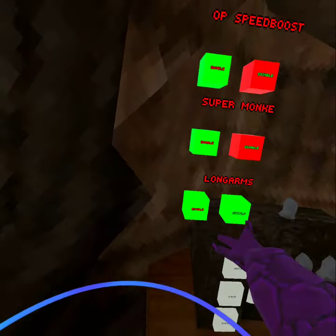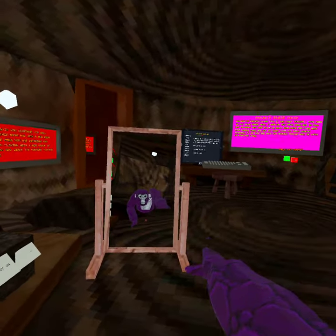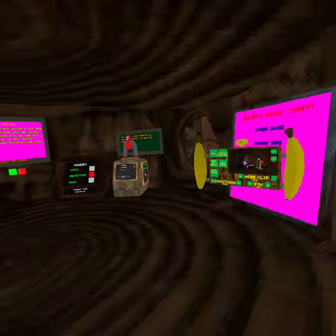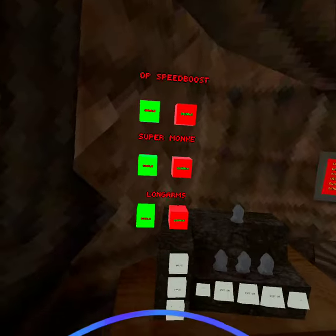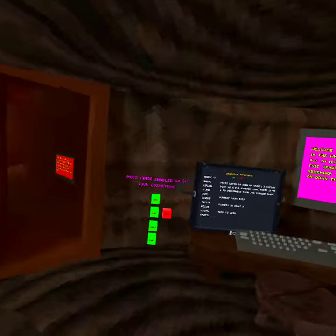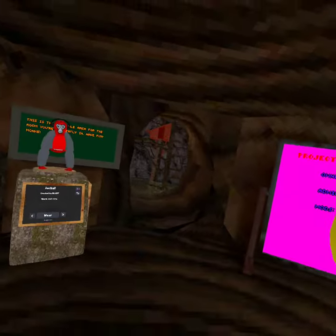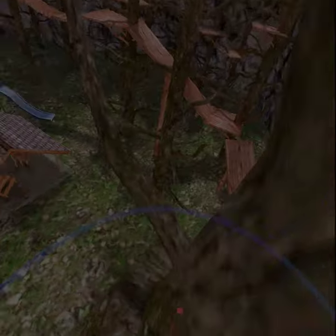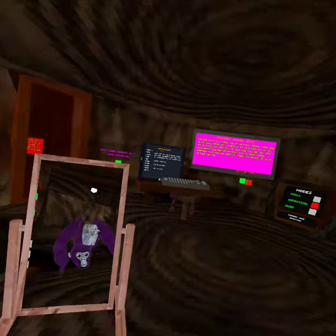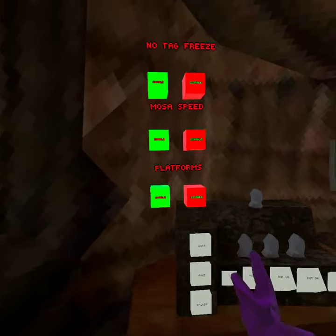And regular long arms, which when you turn them off you kinda can't really turn them off. So I guess my head is just gonna be glitched like this for the rest of the video until I go to the next game. Anyways, page 3 - we have most of the speed, it just gives you a little speed boost which I like better than the regular speed boost. Platforms for some reason they're broken again.